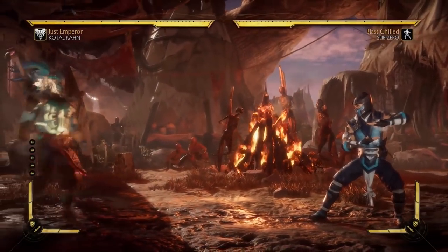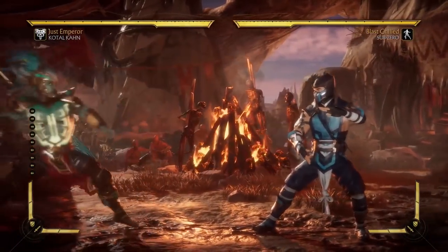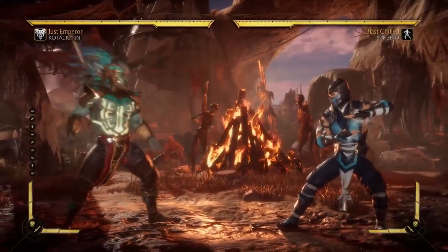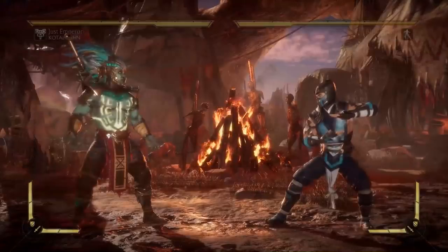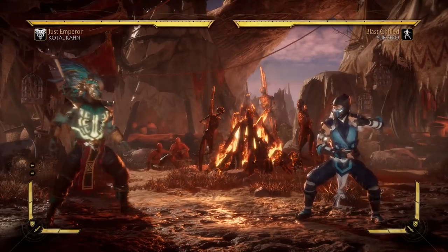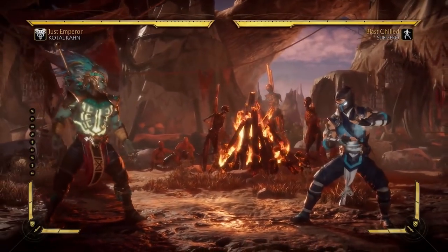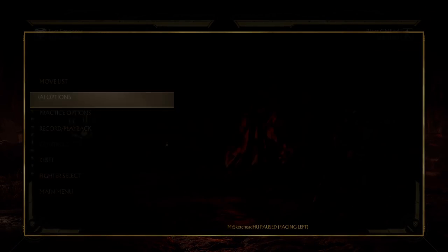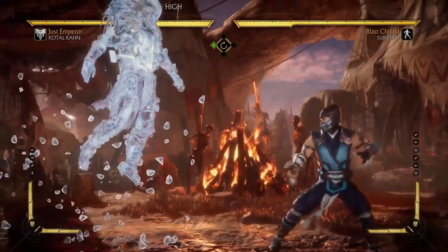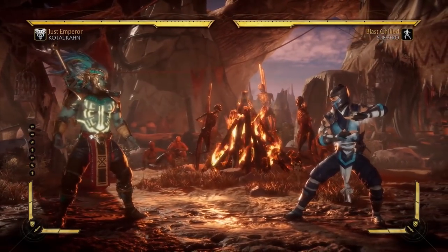Let's cover some of Kotal Kahn's movement. His walk speed is actually decent, especially the forward dash — nothing special but it's good. Back dash is not very special. The thing about his jump is he's very similar to Shao Kahn. I mentioned in my Shao Kahn tutorial that both Khans suffer from the same problems — that holds very true. The problem with Kotal Kahn is that he has a huge hurt box, and because of that he has trouble jumping over projectiles.